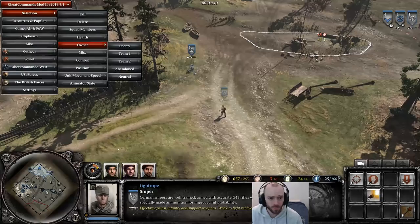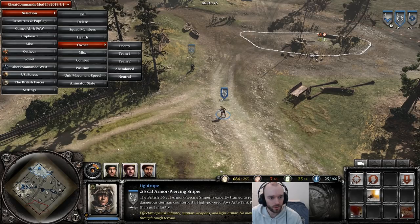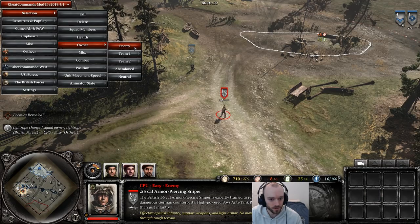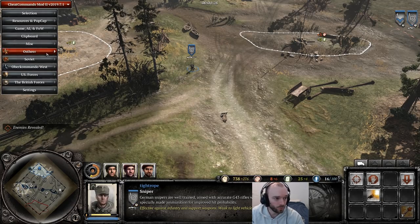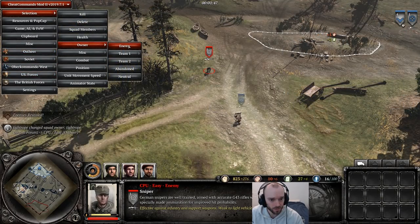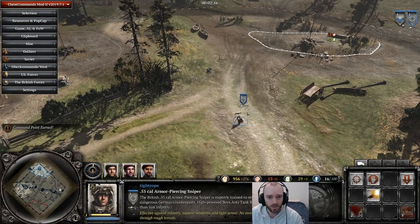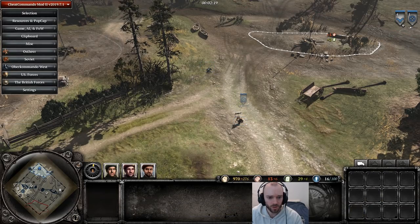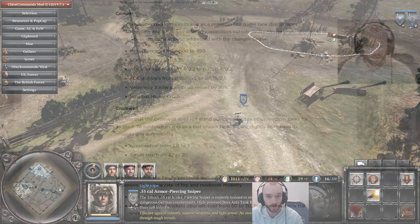Testing these snipers to see who shoots first — dragging them toward each other, making sure they're facing up, then selecting the British sniper as the enemy. First test: the Ulster sniper won. Switching so the Ulster sniper is the enemy — this time the British sniper wins. Aim times do look to be the same; it seems whichever one most recently became the enemy ends up losing the duel. So the .55 cal sniper will be able to hold its own in counter-snipe engagements now.